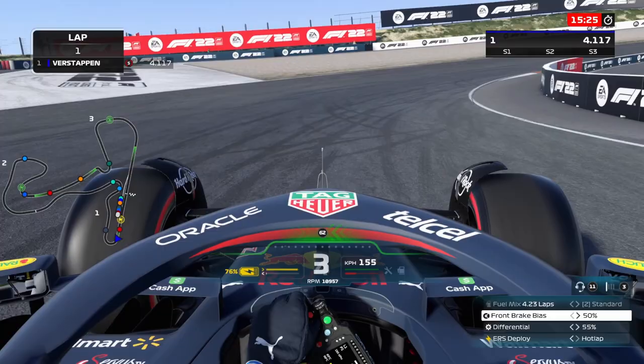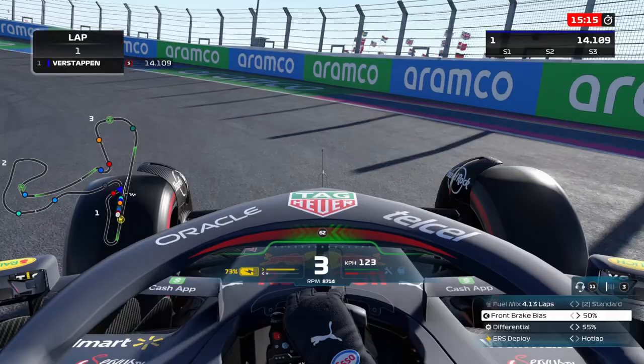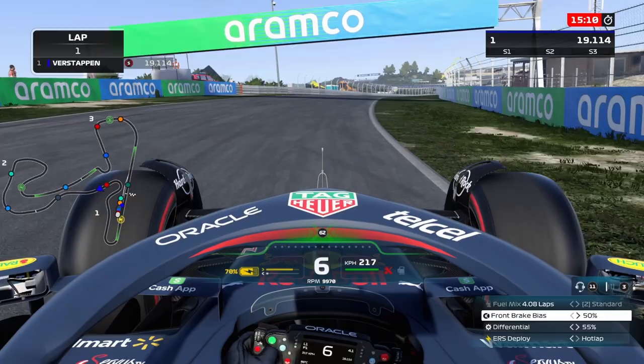I'm Marcel Fischer and today we are back with F1-22. We're going to test if it's actually possible to drive with an open DRS through the final corner in F1-22. As you know, the Sanford Grand Prix is just over and they did it in real life, so I'm going to test if it's actually possible in the game as well.